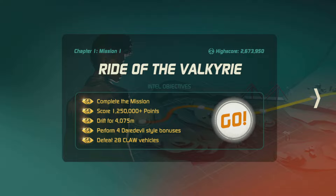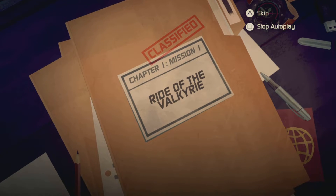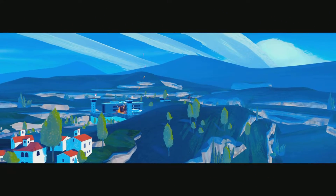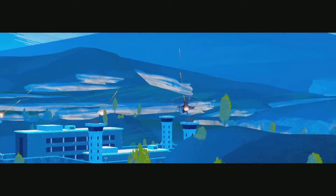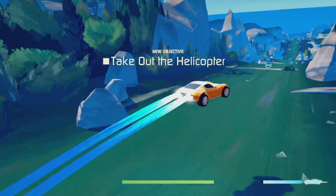Here's the first mission right off the Valkyrie. You can also get loads of style points. I'll just skip the cutscene because you could watch it if you play it yourself. We're basically just trying to chase this helicopter.